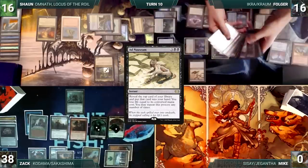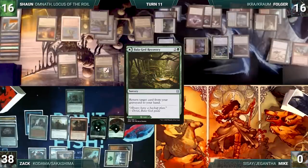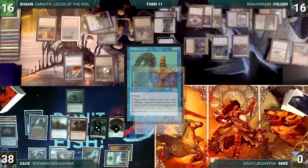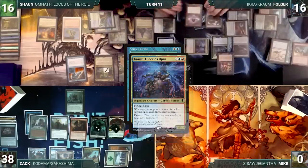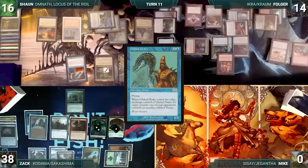The turn finally passes to Sean. Sean draws and makes three green mana through his carpet. He casts Balugued Recovery targeting Gilded Drake, returning it from his graveyard to his hand. He casts Gilded Drake. Krom triggers and Folger holds priority. He casts a Vampiric Tutor, fetches a card to the top of his library, and loses two life. Krom's trigger resolves and Folger draws a card.